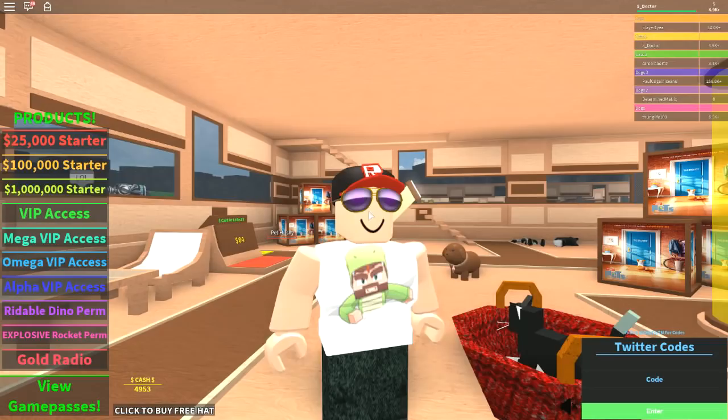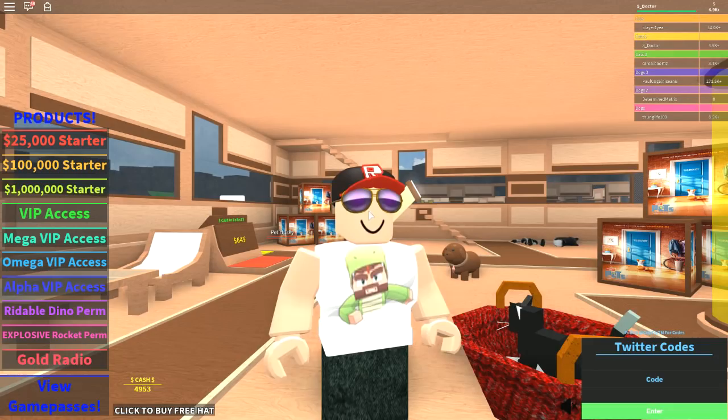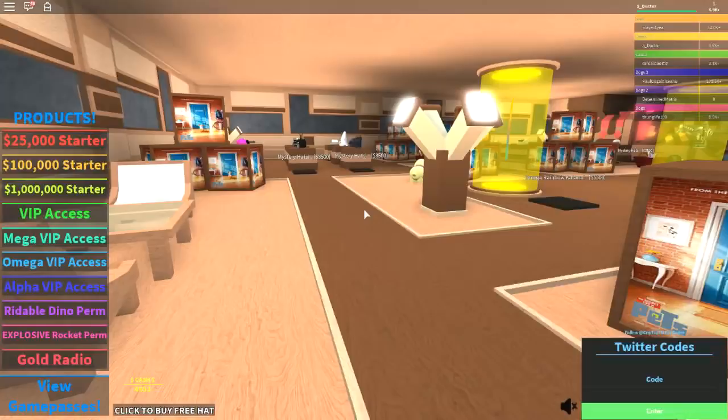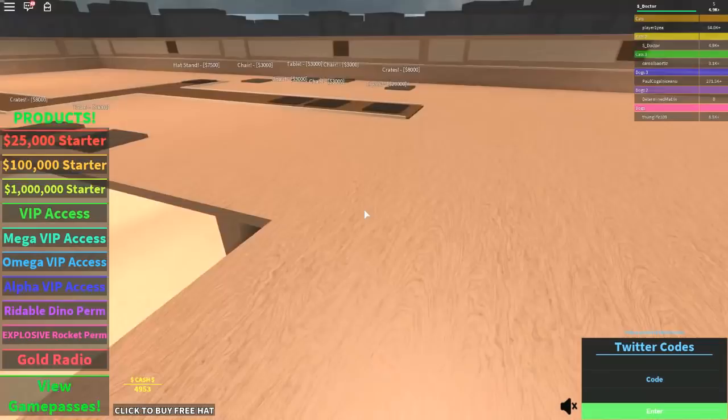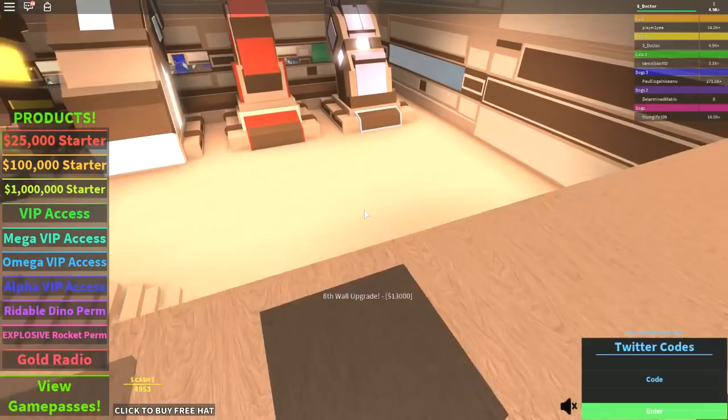The game has got super laggy. If you can see in the background there, the money that's going up is ticking along really really slowly. Whenever I go upstairs, I bought some of the stuff down here to see if it would speed things up — all the hats and stuff — but when you go to the top floor, all the things popping up for me to buy take forever to go away. I can't go and run over the 8th wall upgrade to buy it — it just doesn't let me. So I think this has unfortunately crashed.